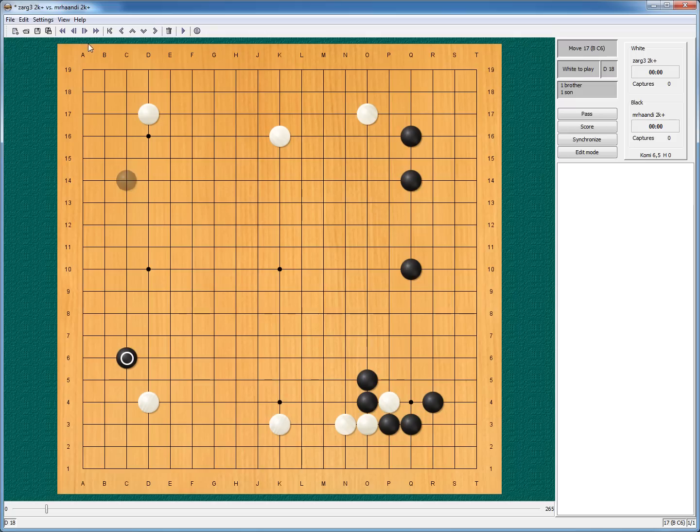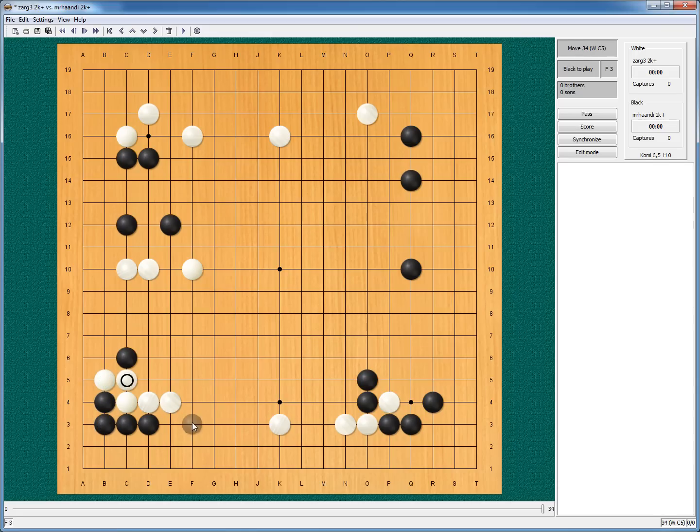And white also started his own framework on the top — Kobayashi. Maybe I should approach the Kobayashi and we would have something like this. I approached the bottom, and I really liked white's pincer — works really well with the framework at the top. And here maybe I got a little bit crazy. I thought if white plays here, I will have something comfortable around here and still can get into the corner.